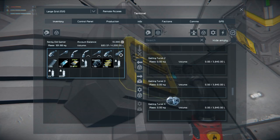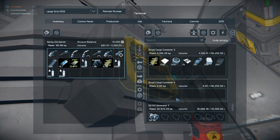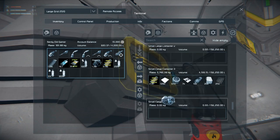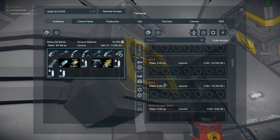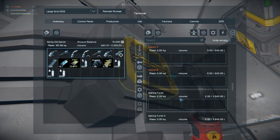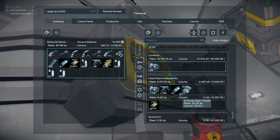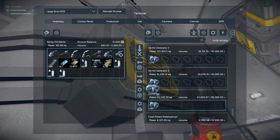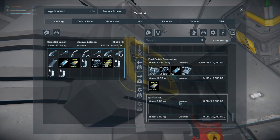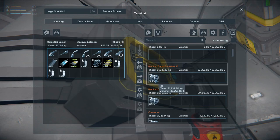Let's just get all of this moved out. Why won't it go into the cargo containers? Oh, it's because I forgot — I messed up and two of the cargo containers are not connected so they can't do anything. But that's fine. Let's get as much as we can in there, and as much as we can in there — not the connector, the O2/H2 generator. Actually let's just make it one stack, no point in having two. We have a ton more ice that we need to move.